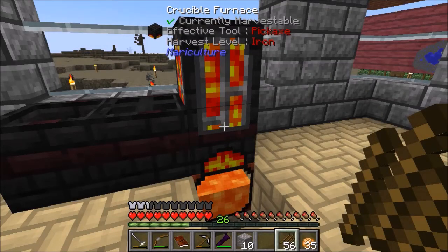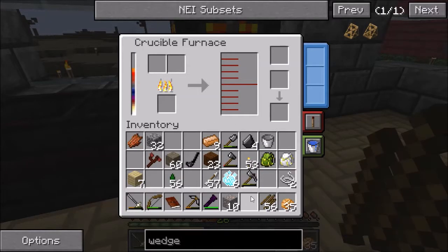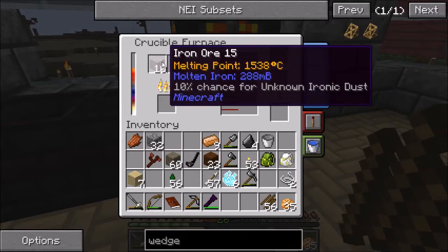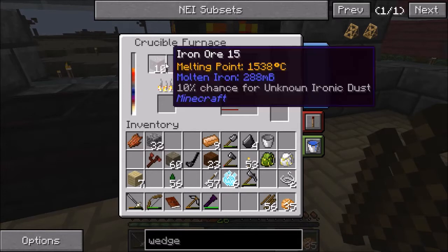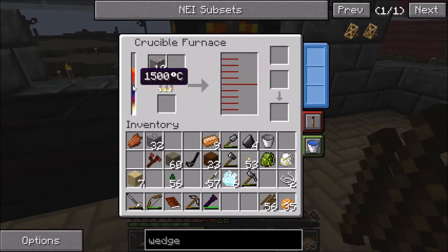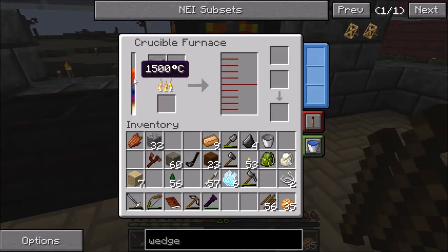Hello everybody and welcome back to Regrowth. Picking up where we left off last time, got our crucible furnace going here. I've got some iron, go ahead and throw that in and let's get it cooking up. It's not cooking up. It turns out that this crucible furnace only gets up to 1500 degrees Celsius, and the iron needs 1538 degrees Celsius, so I need to increase this by 38 degrees.